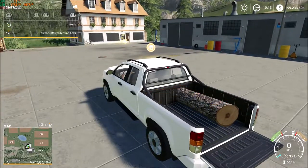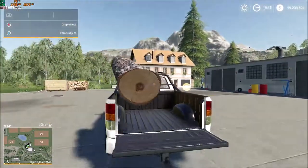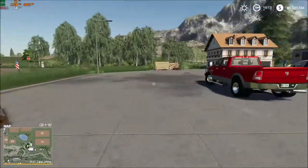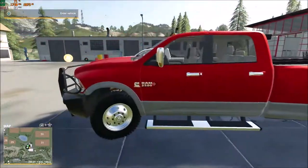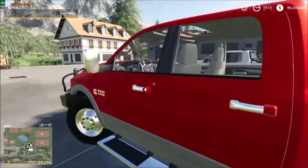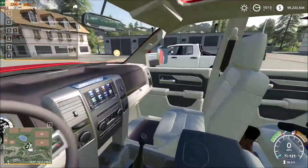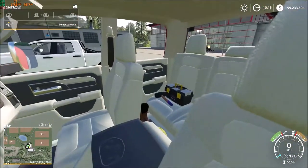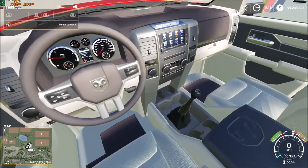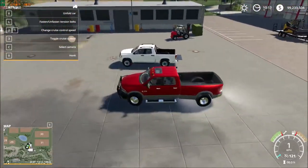Now the question is: can the RAM do everything that the Lizard farm truck can do? Let's hop in. Pretty good interior, nice sunroof so you can see when people are loading things over your head. Toolbox, RAM center console — and a manual, nice, even though it still has the hockey puck transmission. Kind of odd but alright. Can it tow?